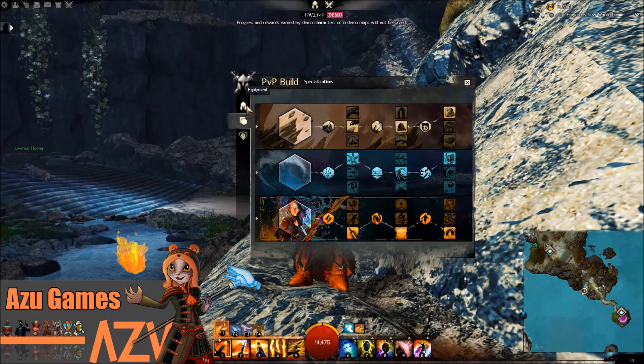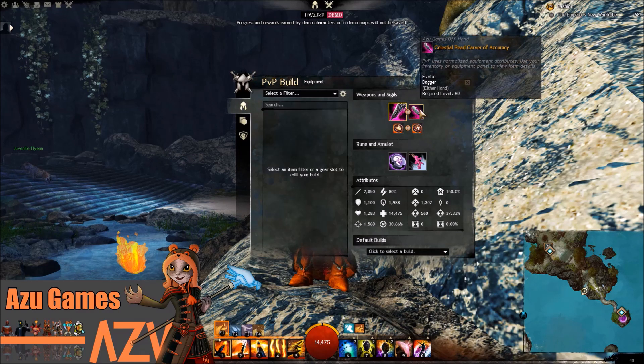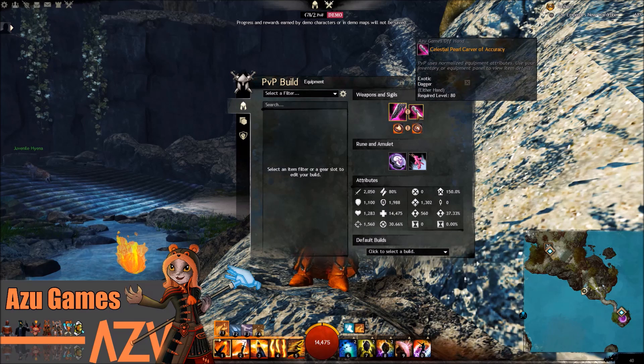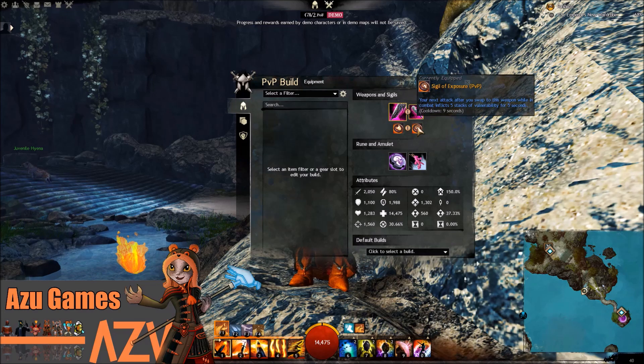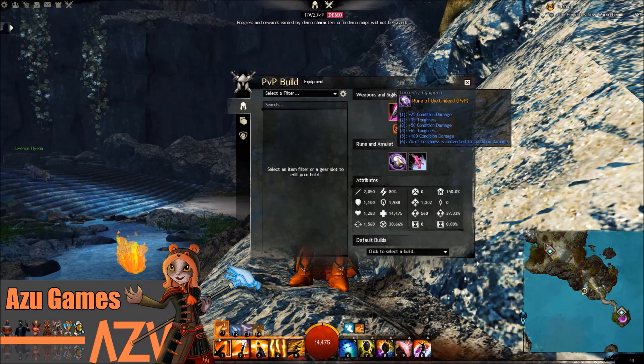This is the build they recommend by default, with the sword in the main hand and the dagger in the off hand. They recommend the Sigil of Doom on the sword, which means your next attack after you swap this weapon while in combat inflicts poison for five seconds, and the Sigil of Exposure on the off hand, so your next attack after swapping this weapon while in combat inflicts five stacks of vulnerability for five seconds. On top of this, they recommend the Rune of the Undead, which gives you a bunch of Condition Damage and a bunch of Toughness.